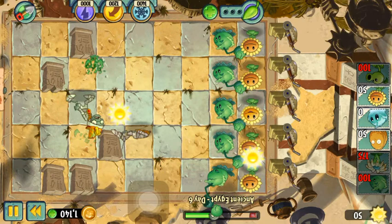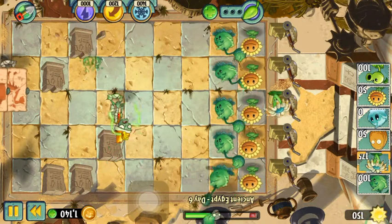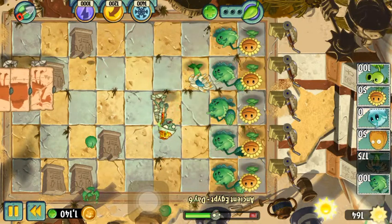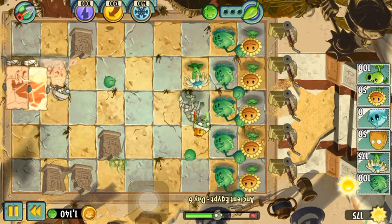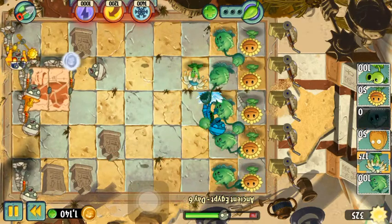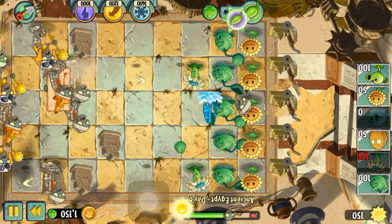I'm going to put a Bloomerang on this next row. Take care of that camel. Got that plant food!